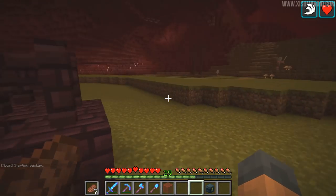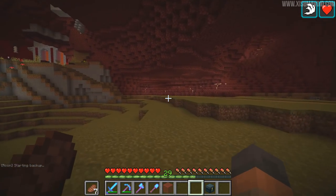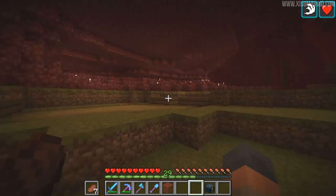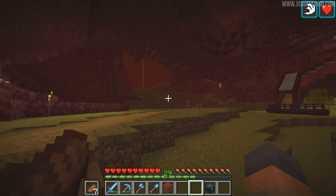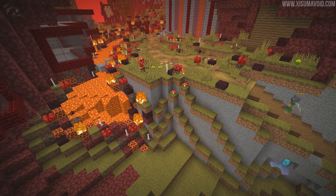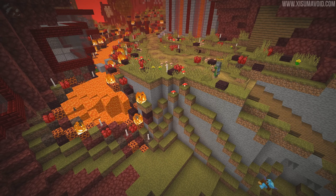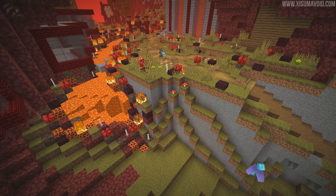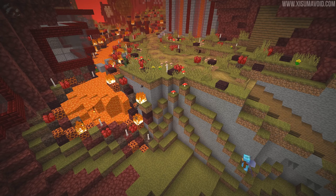We're going to continue on our travels through here. This space is ripe for people to move into. If you're on the server and looking for a place to settle down, it looks like there's a lot of space around here. And it leads right up there to the elytra area. Over in this area it gets a little more overworldy with the introduction of stone in this terraforming. And then there's this crazy river of lava coming over the side here.